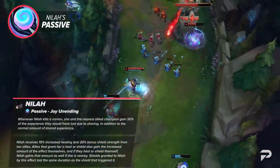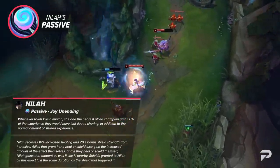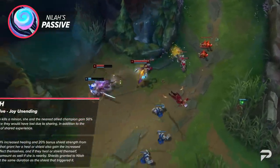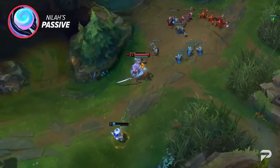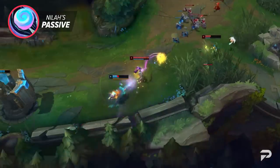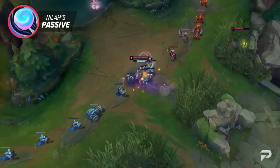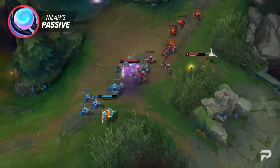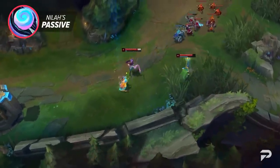Part 2 of her passive doubles down on her being played in the bot lane. It's specifically targeted at enchanters. Usually when you think of a melee bot laner, you'd expect her to be paired with an aggressive engage support for kills, but champions designed for kill lanes tend to be really unhealthy — just look at Samira's release. By encouraging Neela to play with enchanters, even when she's strong, she doesn't feel that oppressive. Hopefully.